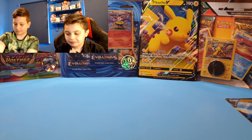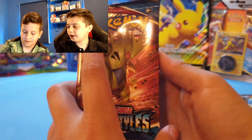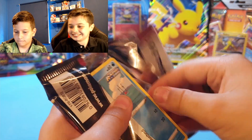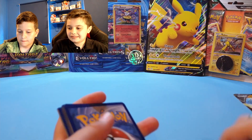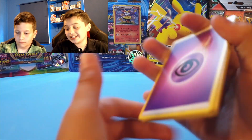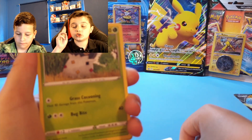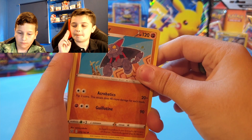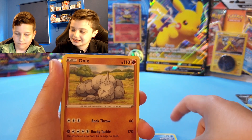So now — what packs have you got left? The Battle Styles. Out of your box you've got the last Battle Styles pack. Can you pull that Rapid Strike Urshifu, or the Urshifu VMAX, or the sleeping Snorlax V? That would be really cool. In a previous video our Battle Stars booster box pull got us the Houndoom Secret Rare — the best secret rare you can get in Battle Stars!